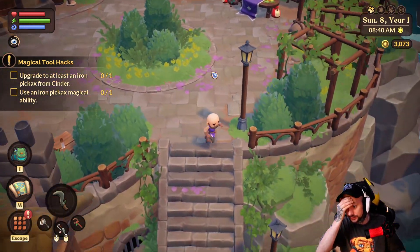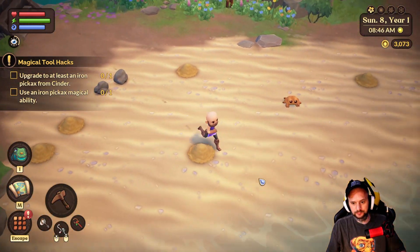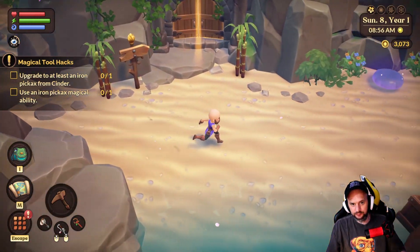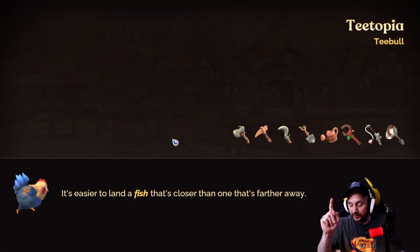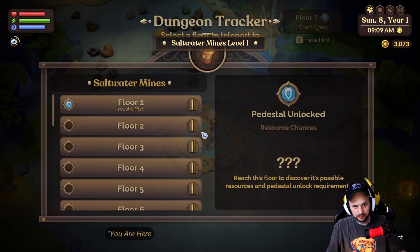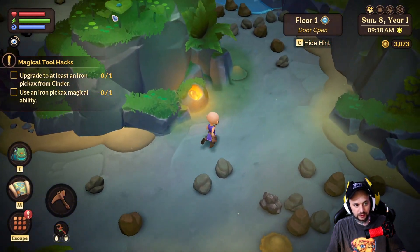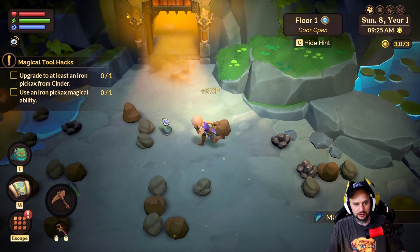Butterfly you're safe today because we have stuff to do. Crab, you're going to survive the day. If there's a sand dollar I may pick it up, or some coral — there is not. Into the mine we go. We now have our copper pickaxe to use as well, so that's good news. This floor is permanently unlocked. We can go straight to it — oh wait, no, you need to unlock floor two before you can go straight to it. That makes sense. Let's collect some mussels as well — never forget the mussels.